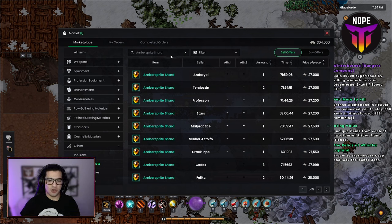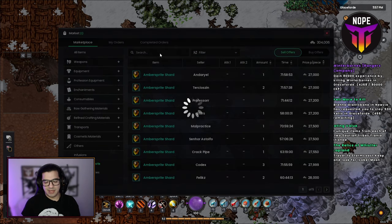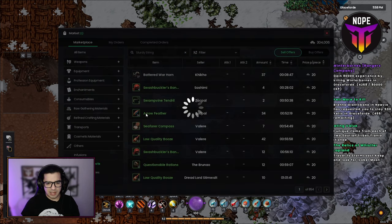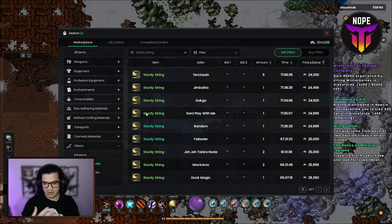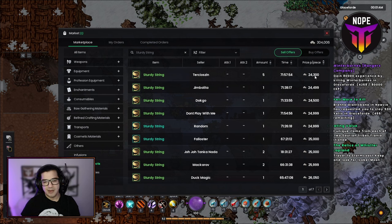And that's not the only drop you get here. The Amber Sprite Shards are used for crafting stabs — correct me if I'm wrong in the comments — so it's an item that's in demand, making it very attractive. Another item that drops here, which I'm certain of because I've gotten them myself, is the Store Strings, which are used for crafting bows and currently selling for 24k. So if you get one of each per hour, you're making decent money along with decent experience.